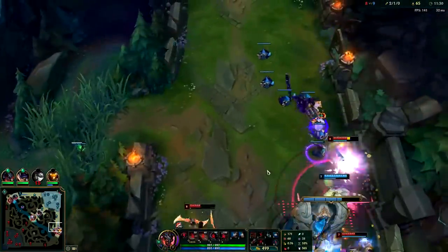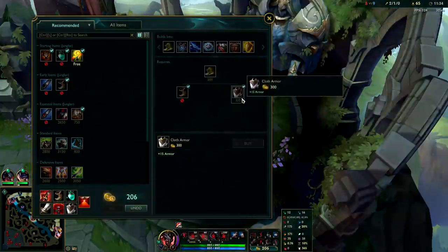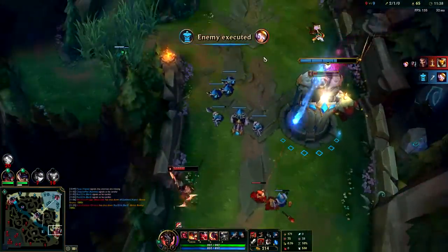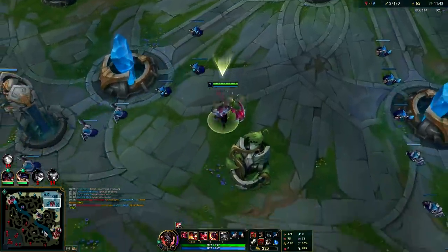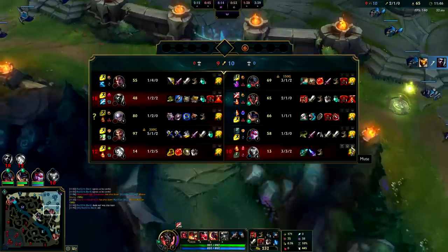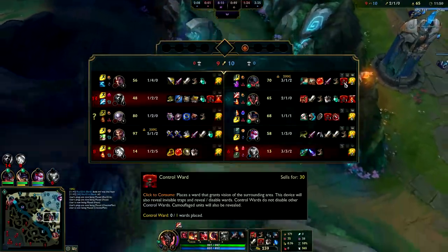Let's get our red form. I don't see Echo with any buffs. I'll go ahead and get a Cloth Armor — they have a lot of AD, triple AD champs. They're super low; I could probably run bot real quick and pick them up.